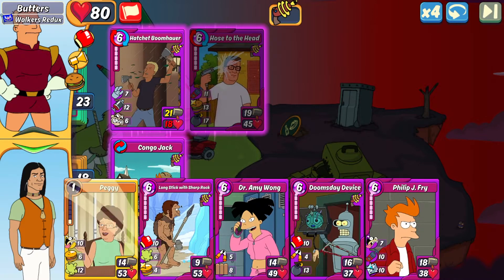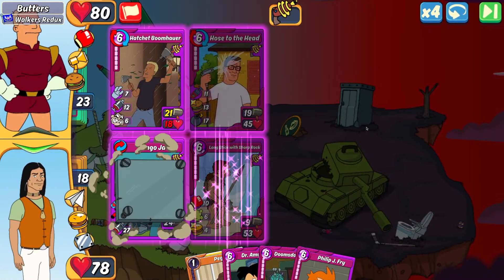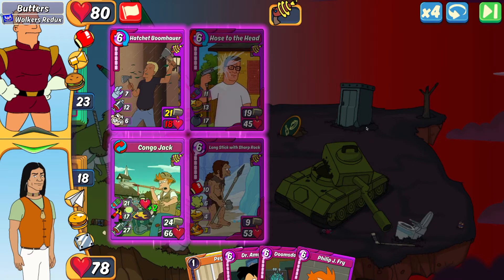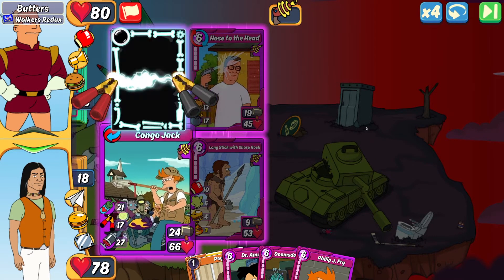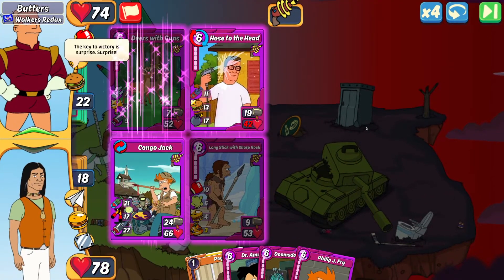It's going to be tough because that has 19 attack and a 17 bomb, so either way I'm taking damage. I'm going with the long stick because it has a bit more shield, and I can figure out what to do about this later. I'm going to draw this match out. Luckily his hatchet's going down this turn so he won't be building a wall on me.